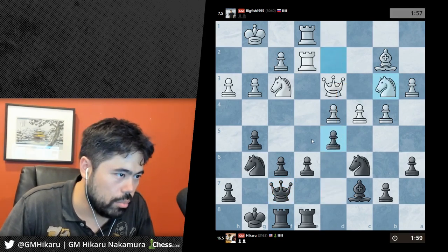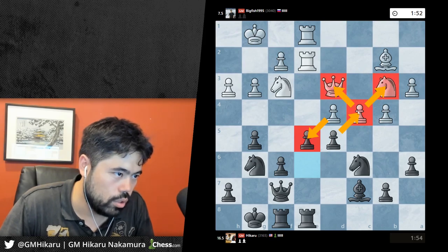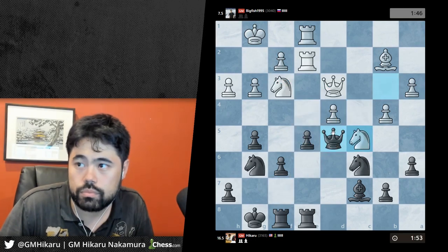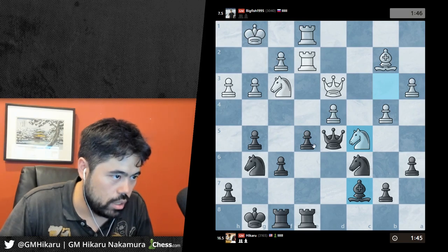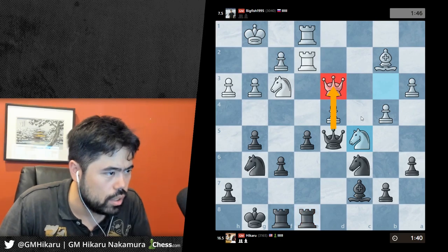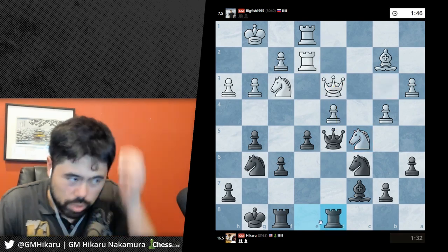I think I'm gonna play e5 - if he takes I take, if it takes I take and then I fork him. If he takes I take back, threatening e4. His queen is pinned, I'm hitting both knights at the same time. Actually knight c5 is a very good move - I completely overlooked it. It just protects the queen basically, and now I'm getting hammered.